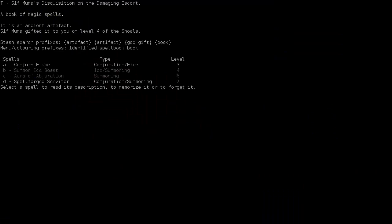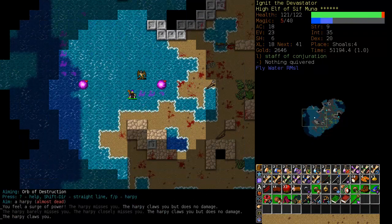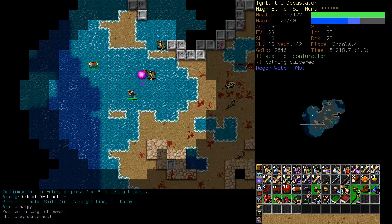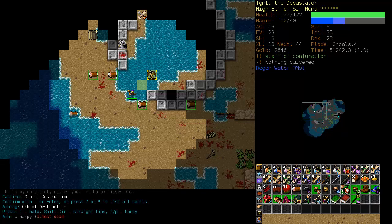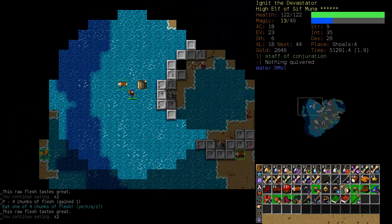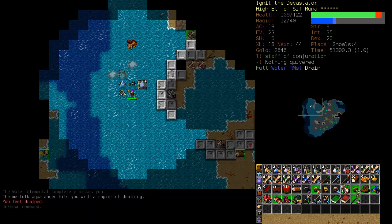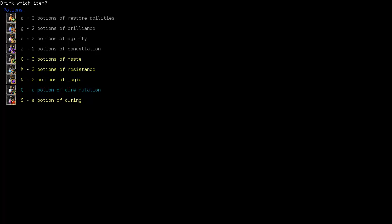Reapply our buffs and continue on. It's an odd book — Conjure Flame, Aura of Abjuration. Nothing we particularly want right now. That was kind of funny — I don't know how many orbs missed him but I just kept casting them. I would really like to get that Fireball a little more powerful. We are almost out of mana — this is bad. We've got to get out of here. We're going to quaff a potion of haste and start running.